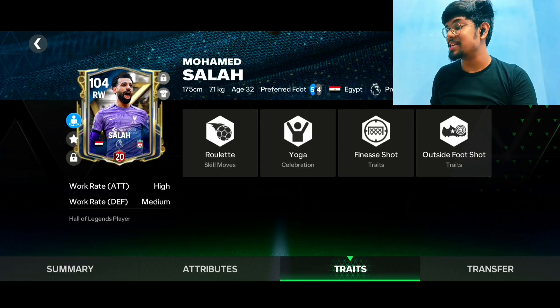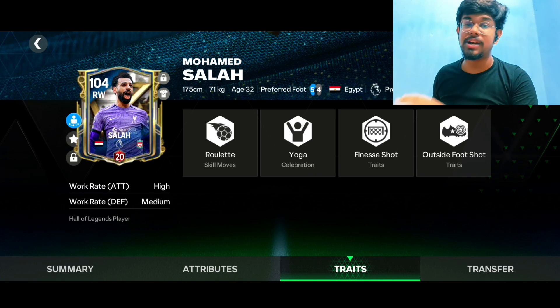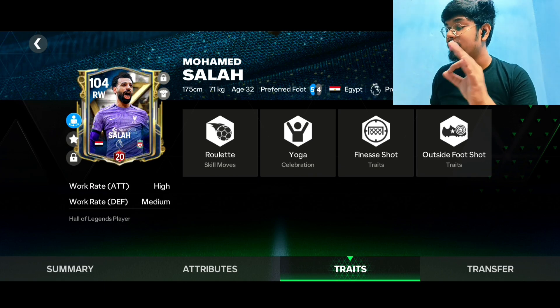Talking about the traits, he is going to have 'Rounded' as his skill moves, finish shot taker, and outside foot shot taker — which will be helpful for the curve shot. He has higher work rate on the attacking side and medium work rate on the defensive side. That was the traits and stats of Mohamed Salah. Let's move on to the matches now.